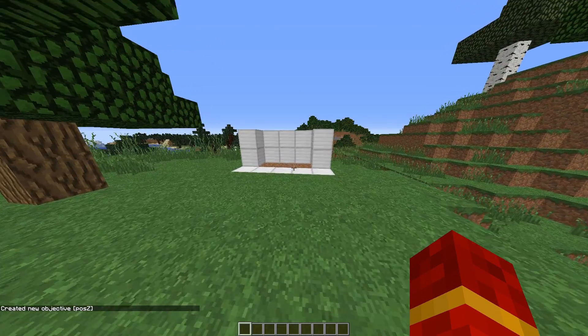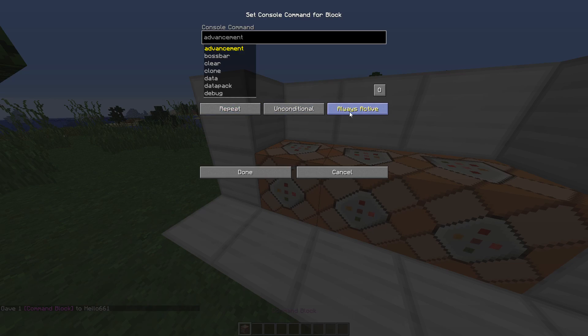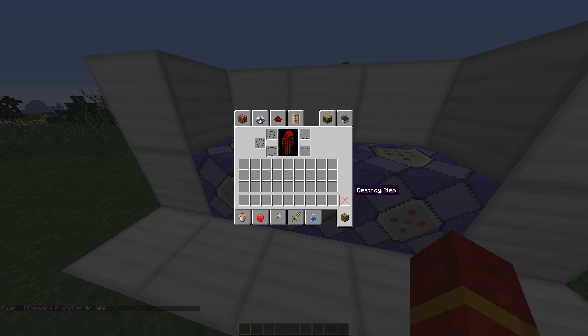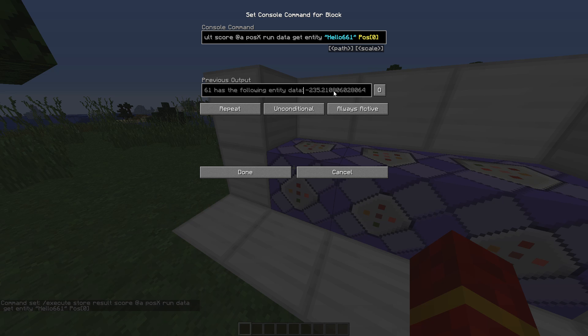Now give yourself a command block. Place three of them and put all of them on repeat and always active. Now get the third command from the description, which is the slash execute command, and put it in the first command block. You'll see the word 'name' right next to 'pos' — change this to the hunted player's name. For example, if I were hunting Notch, I would put Notch there. But since this is a single player example world, I'll put my name. Set it to always active — so now it's detecting my coordinates.